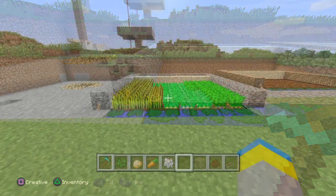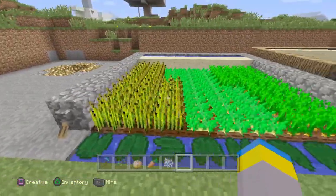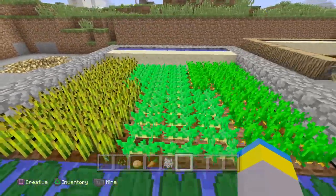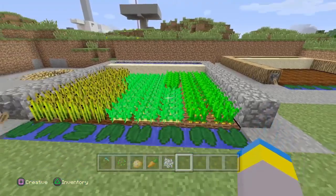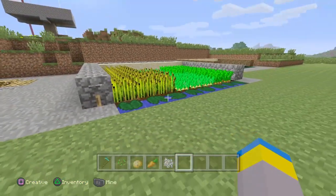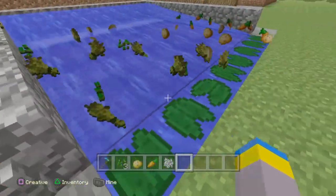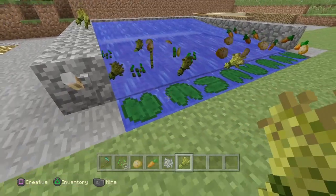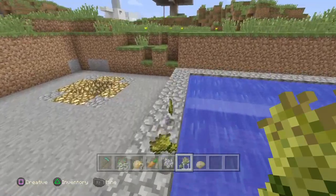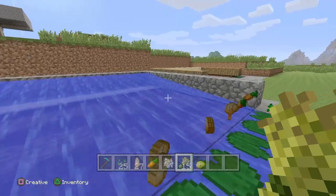I've gone ahead and tilled the soil so I can put seeds down. I put some wheat seeds down, some potatoes, and some carrots. Now I'm going to test this out — I'll pull the lever and as you can see it does push the items down onto the lily pads.